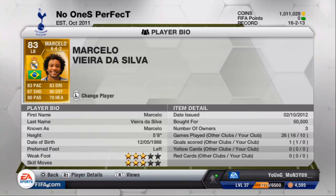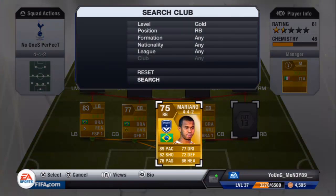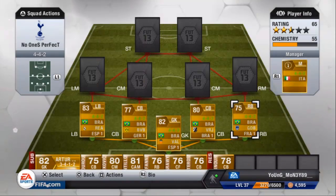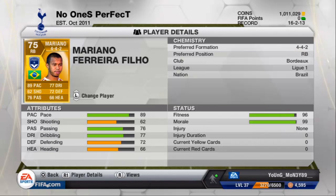Moving on to right back — Maranio. This guy is beast, he costs 1 to 2k. In the 4-4-2 his skill moves are four star — he's basically a Marcelo as a right back but in gold, not silver. 89 pace, 76 passing, 77 dribbling, 72 defending. This guy has got the pace I need and is generally a good player at a cheap price.